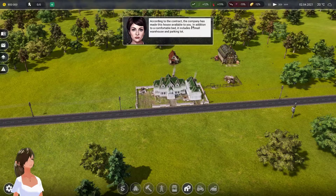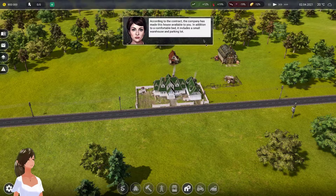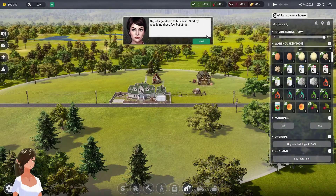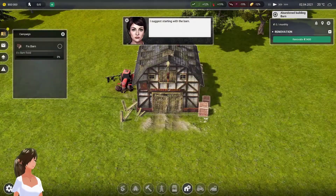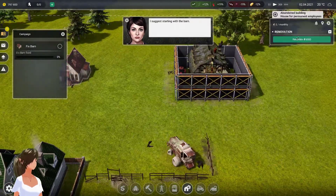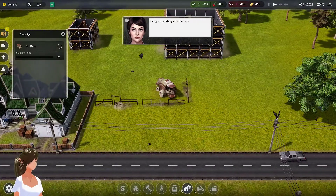According to the contract, the company has made this house available for you. In addition to the comfortable bed, it includes a small warehouse and parking lot - as if we're going to have time to sleep. Okay, let's get down to business. Start by rebuilding these few buildings; the boss said if you can finish it quickly you'll get a $500 farm buck bonus. Let's start with the barn.